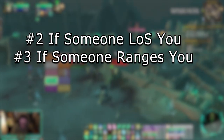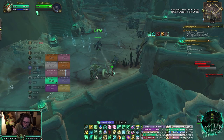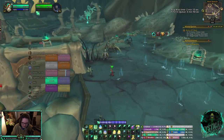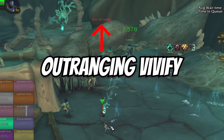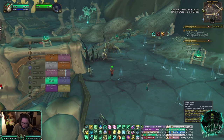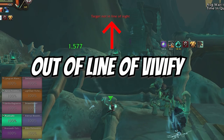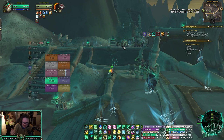The second way is if somebody lines you. If I'm channeling Soothing Mist on this guy and he outranges me or line-of-sights me while I'm channeling, you can still use Expel Harm. Vivify has a 40-yard range, but Expel Harm has no range restriction — you can use it when people outrange you. And if he line-of-sights me, I can still use Expel Harm to heal even though he's out of line of sight.